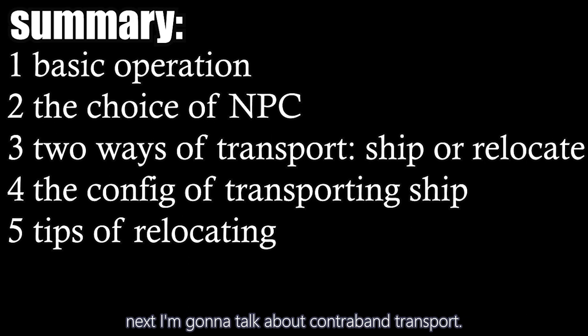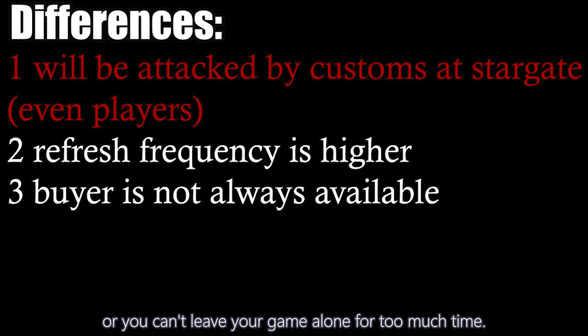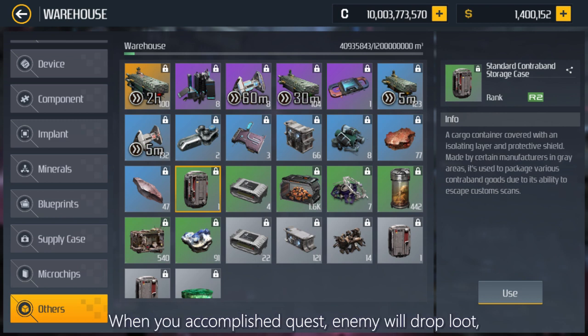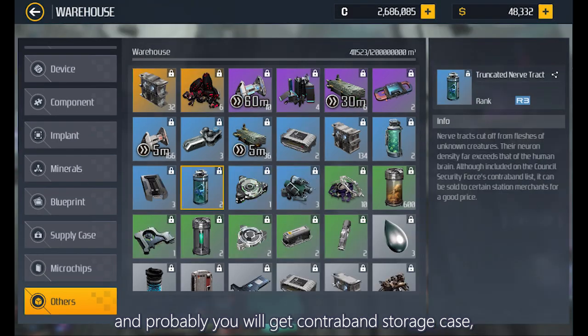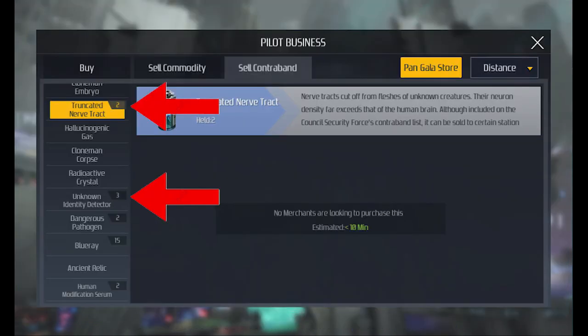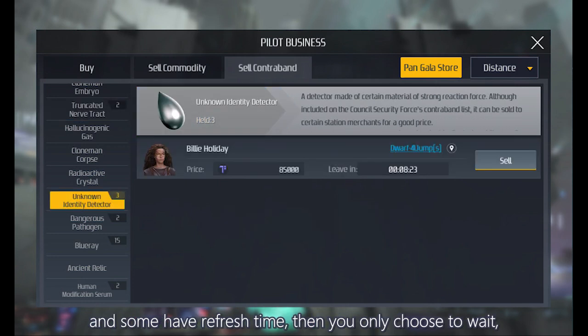Next, let's talk about Contraband Transport — the second type. You can't do it by auto-farm, as you can't leave your game unattended for too long, because you are transporting contraband and will be attacked by customs. First, how to obtain contraband: when you accomplish quests, enemies drop loot, and you may get a contraband storage case. Use it in your warehouse to get contraband, then sell it in pilot business. The number shown represents how many you have; if there's no number, you don't have that type. If no one is buying right now, wait for a buyer to appear, then set it as soon as possible.